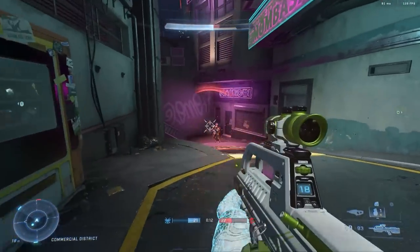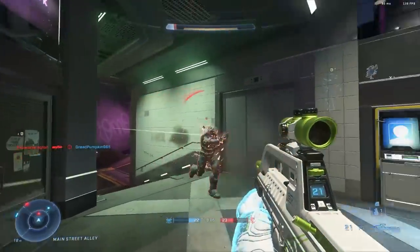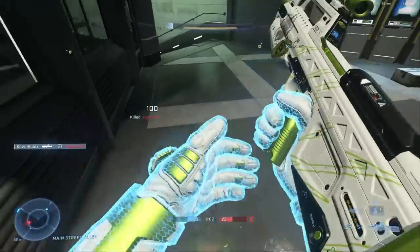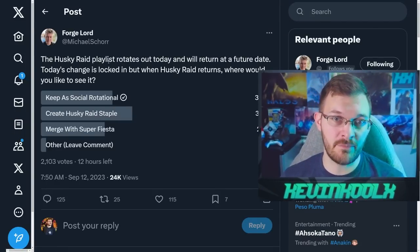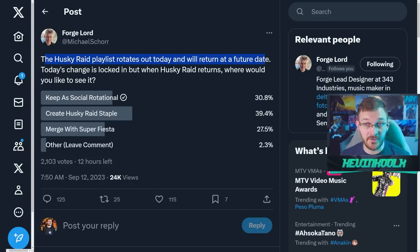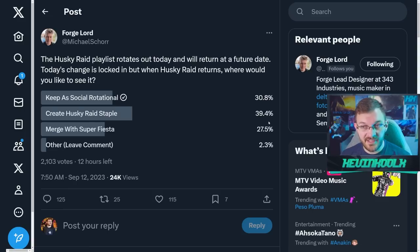Husky Raid was a lot of fun personally, but I view it more as a rotational thing — something I'll hop in and play while it's new, but not return to week after week. 343 asked the community about the viability of Husky Raid in the playlist. Michael Shore, who handles playlist rotations, confirmed it will come back and asked where players want to see it: keep it as a rotational, make it a staple, merge it with Super Fiesta, or other. PTSD kind of kicks in when you see content you like getting removed from Halo Infinite.